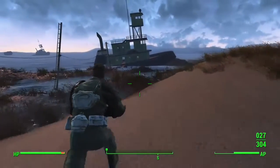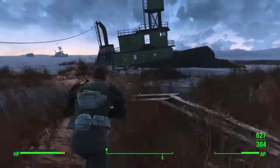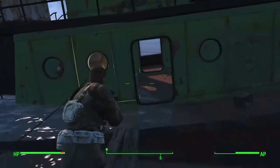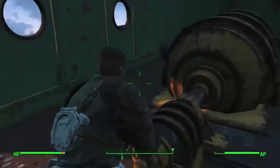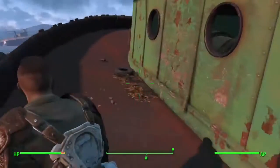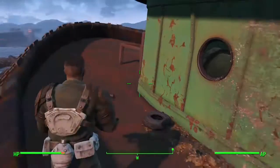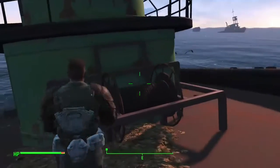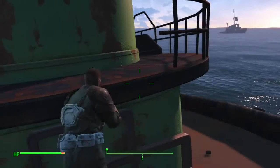You're going to have some pretty bad creatures there. You'll probably see this boat — the boat's kind of cool — but do not start the generator right there yet. Come here first because there's a luck bobblehead in the captain's cabin.